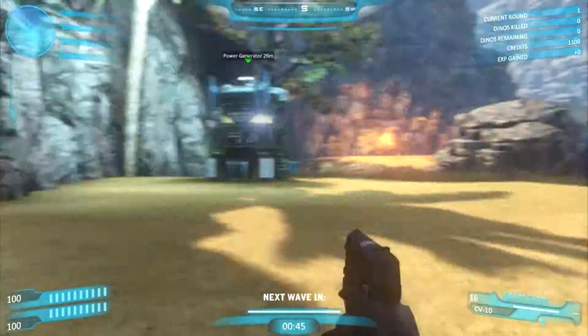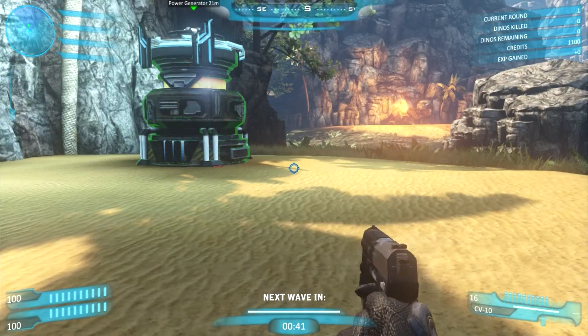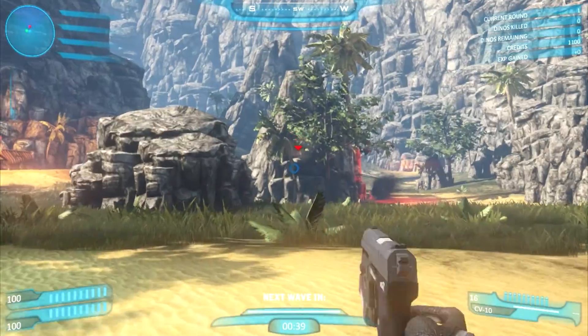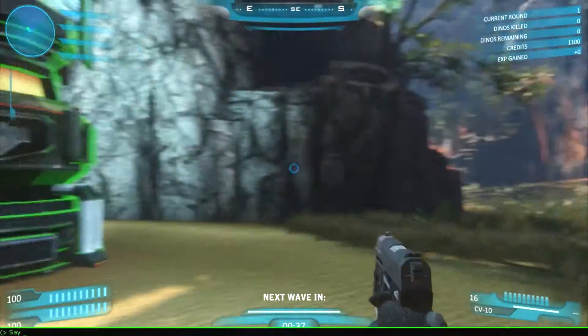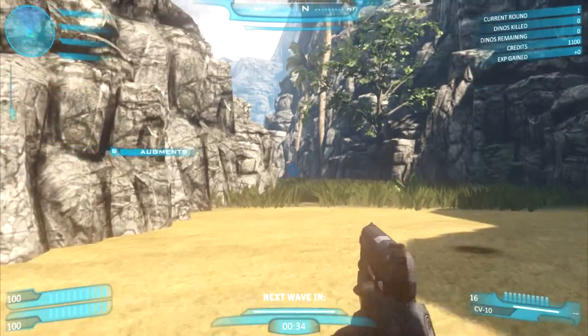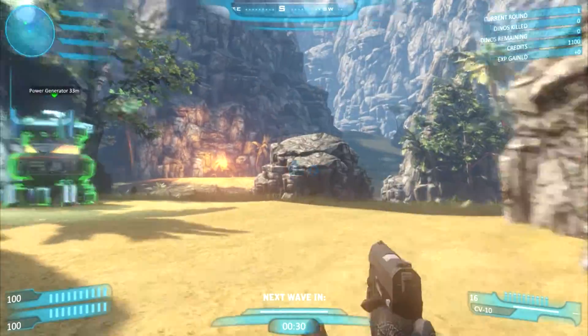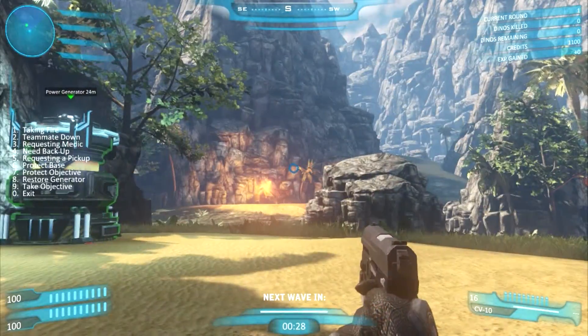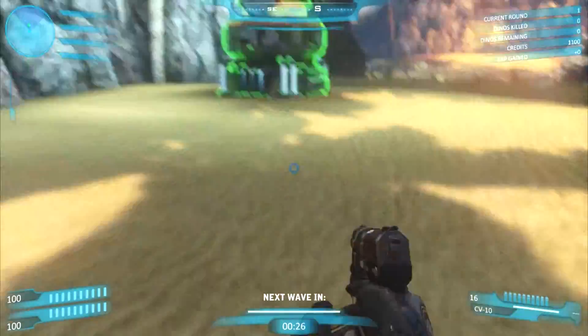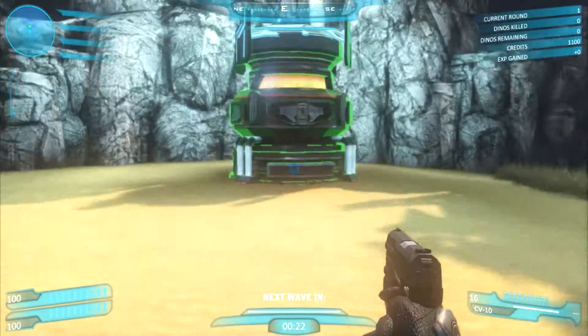It's fun. Dinosaurs are pretty easy to take down with a pistol except for the bigger ones. Then you've got the dinosaurs from the air — and yes, I know they have a particular name but I've completely gone blank on it. The weapons themselves are pretty simple. There's a bow, there's like a bowie knife from Black Ops Zombies.